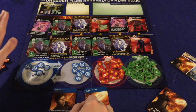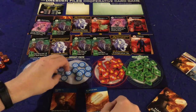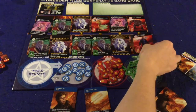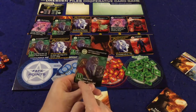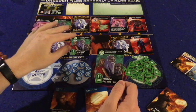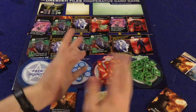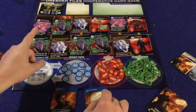Luckily, getting fate back is easy and I'll show you how that works. Next you're going to have attack tokens — you'll be attacking the bad guys, which are the guys in red, and it shows how many hits they need in the bottom left corner. Likewise, you're going to have clues, and the clues show how many you need to solve them in the bottom left corner. A lot of these clues, bad guys, and advantages work off other cards, so it's important to read everything at the start.